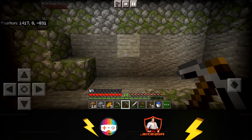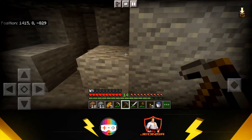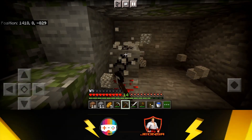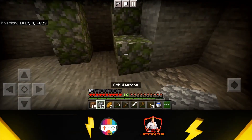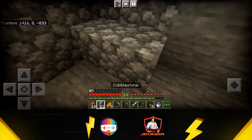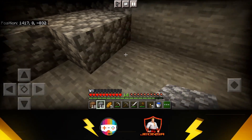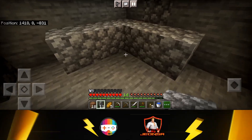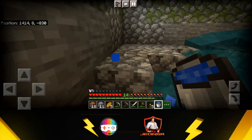Now we will bring it all together. We will create a place where spiders come, collect them, kill them, and there will be a chest and a hopper to collect the drops. You can build any size room. I am creating a small room where my two chests and one hopper will be placed. Now we are going to add water — we will place buckets in two corners on both sides so that the flow of water increases.